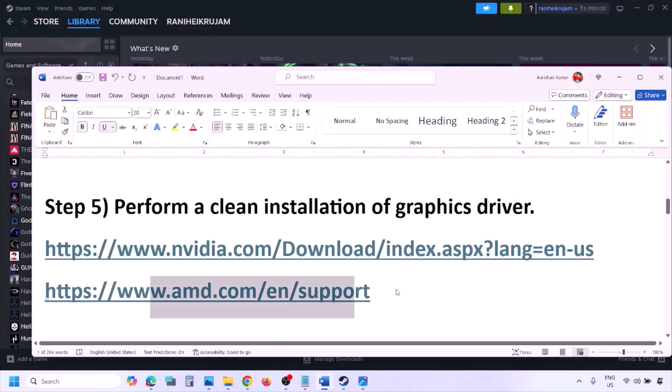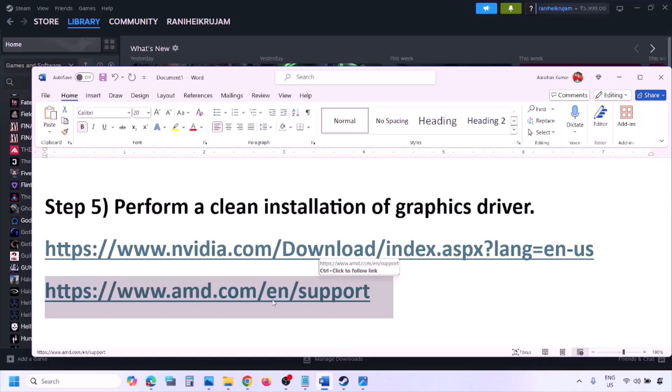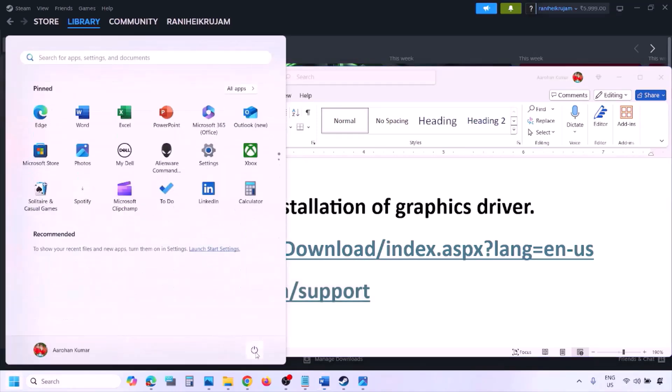AMD card users should go to the AMD website, but first uninstall the current graphics card driver. Then restart your computer, go to the AMD website, select your graphics card, download the latest driver, install it, restart your computer, and then check.